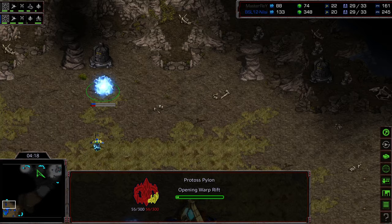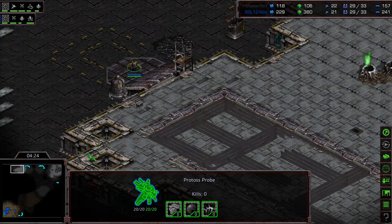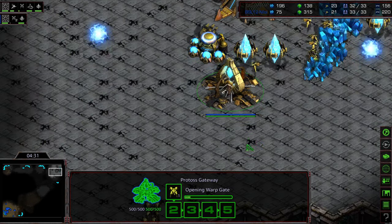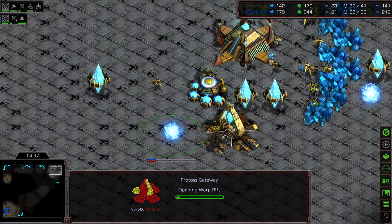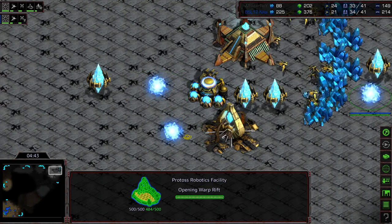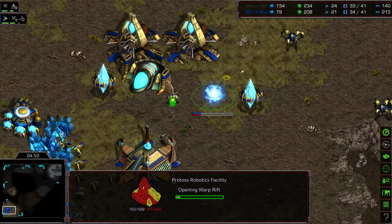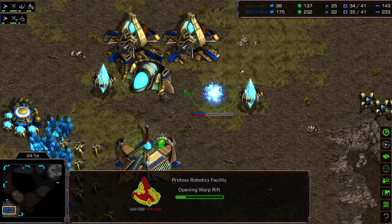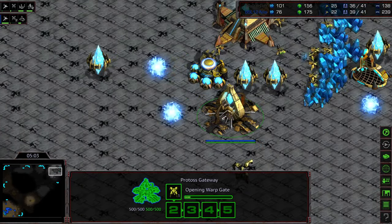In the meantime, I like what Master Ray is doing with this probe scout, just meandering across that 12 o'clock, because he knows Nilsi is such a creative player - he's shown two creative builds at the front. Master Ray putting down a second gateway after a robo, and actually a third gateway. A little bit delayed because of the initial robo, but I believe this is going to be straight pressure from Master Ray. He has that observatory out just in case he's going up against DTs. This is basically: go up, deny the natural expansion, apply pressure, and either overwhelm your opponent and kill them outright or get your base established behind it to follow.